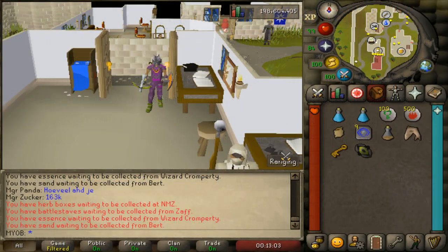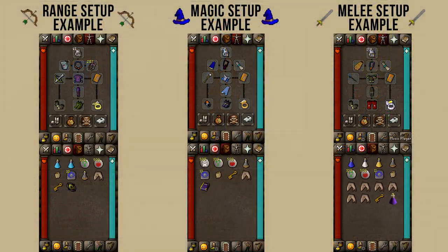So hopefully you have chosen the best armor setup depending on the attack style you want to use. On screen now, I will list some examples for ranged, magic, and melee setups that I would use if I were to kill blue dragons.